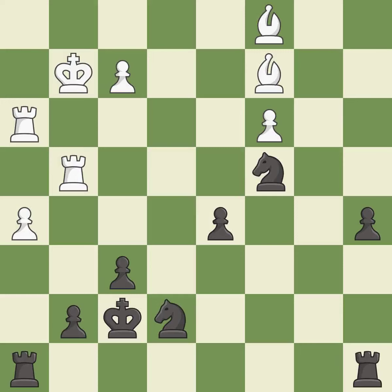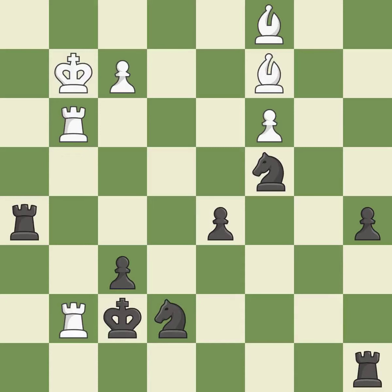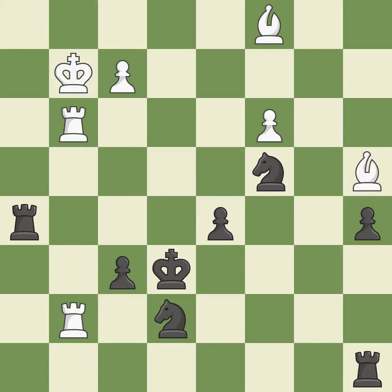This ignores an opportunity to win a tempo by threatening a knight — it is a mistake. After all captures, this is an equal trade. This took advantage of a mistake and black now has a winning advantage — it is a great move. This is the strongest option. This steps away from the checking rook. This is the only good move — it is a great move. This misses an opportunity to win a tempo by threatening a rook — it is an inaccuracy. This doubles the rooks onto a single file, which allows them to team up to create threats.